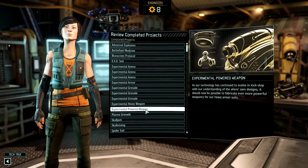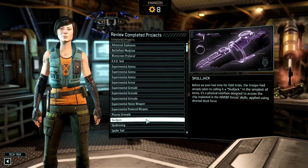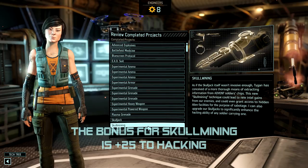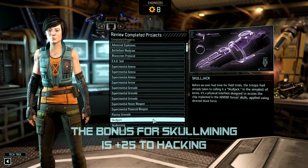To move the story forward, you will need to build a skull jack. And at some point — I would suggest relatively soon — you want to upgrade it with skull mining. Once you do that, you'll get a nice bonus for hacking when you carry the skull jack.